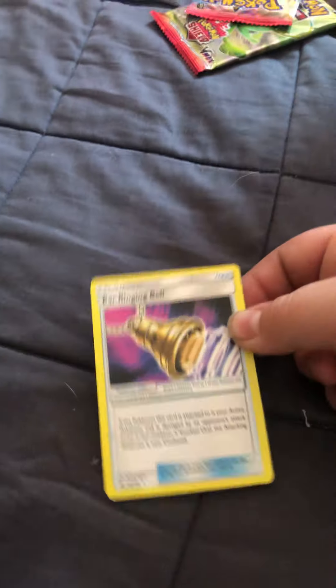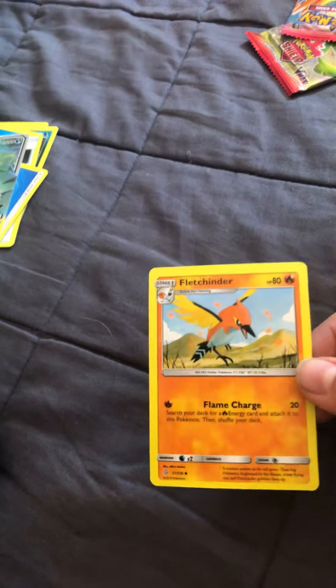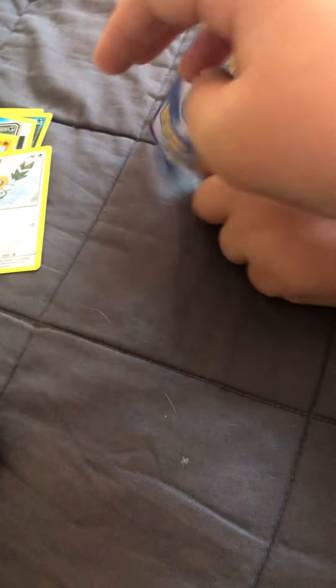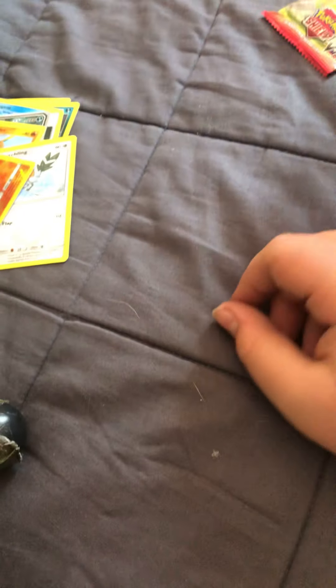A Murkrow, a Lapras, an Earring Bell, an Energy, a Mega Sableye and Tyranitar GX — ooh, that looks cool. Fletchinder, Fletchling. Fletchling is a land it reverse. Oh my gosh, this reverse actually looks and feels like a reverse. Next is another shield.